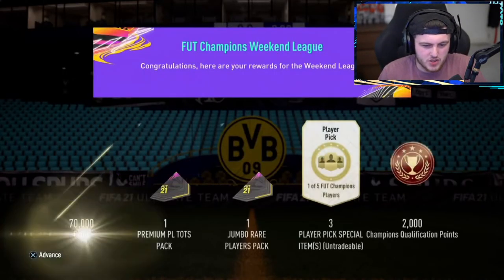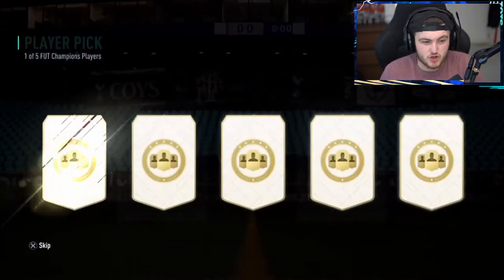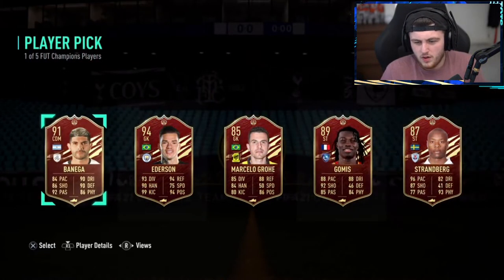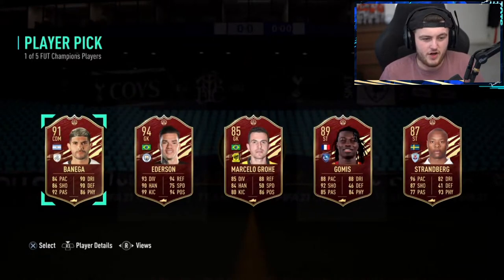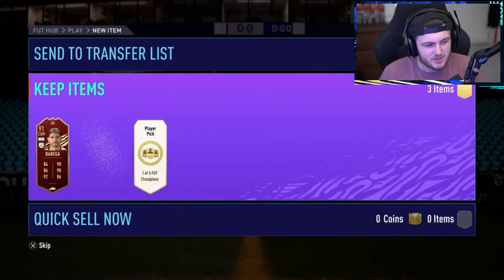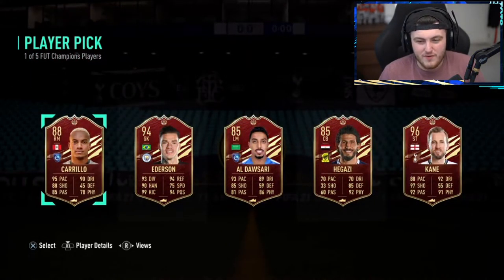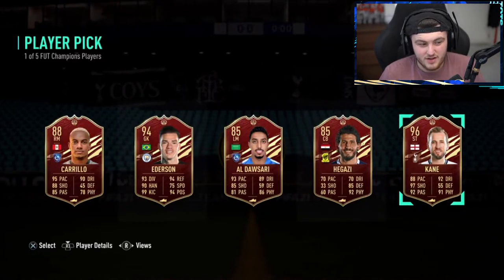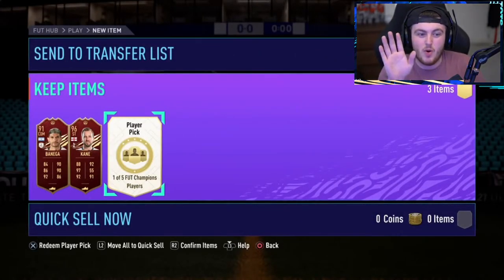We have got Thibs' rewards — one of my mods, Elite 3. Not a bad start. I would go Banega right here, but Edison for the fodder — I agree, Banega's a good shout there, Thibs — you're a man of culture. Next one: Harry Kane — absolutely take Harry Kane right there. As a Spurs fan, he's loving Harry Kane. Let's get him the duo — we get Son, red Son right here!